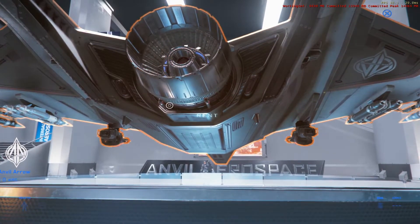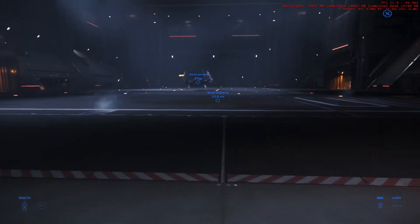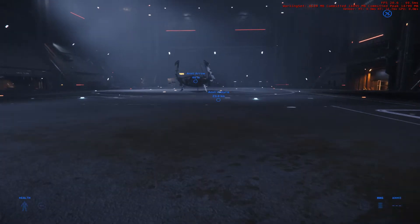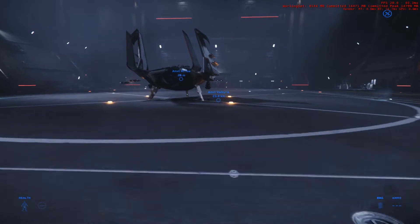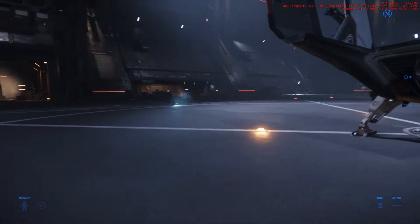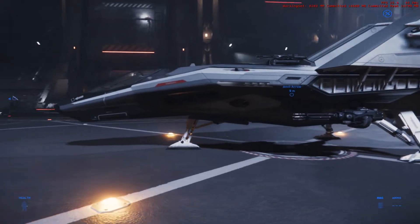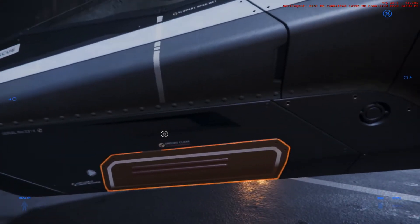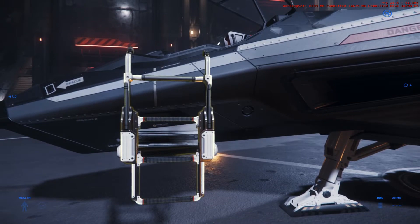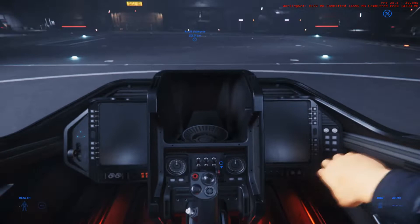Is it good? Is it bad? Who is this ship for? What sort of weapons does it have? How does it hold up? So, Anvil Arrow, what is my initial opinion? It's cool. I like the fact that the wings fold up on it. Obviously that will come in handy for the Kraken or any sort of capital ships, or if you're trying to fit it into something like the Caterpillar. So the wings do fold up, allowing it to have a small profile when it comes to inter-landings.